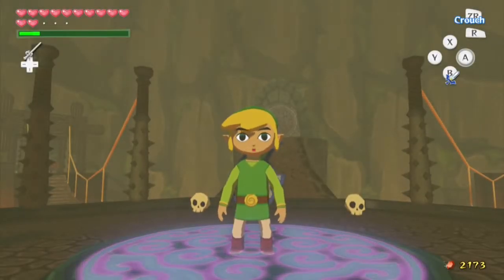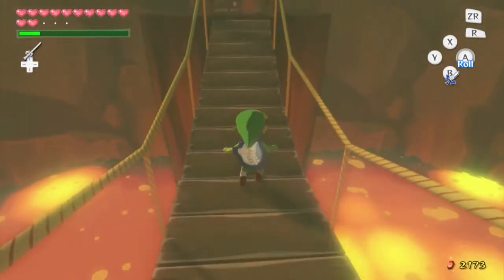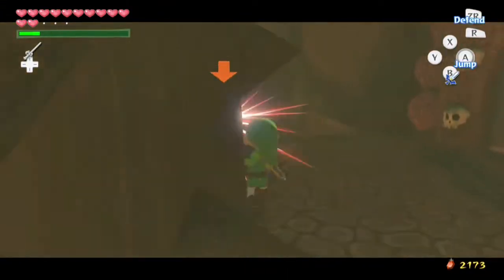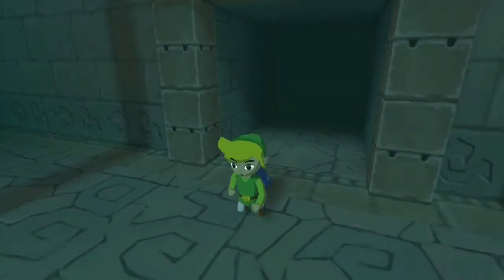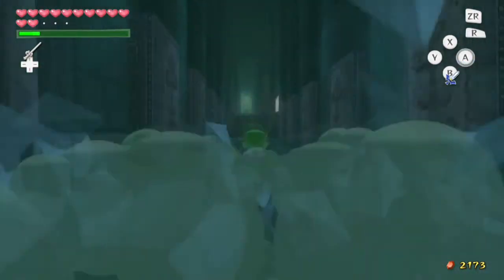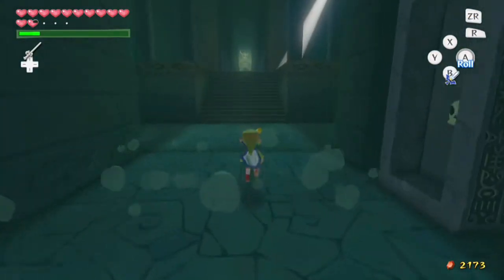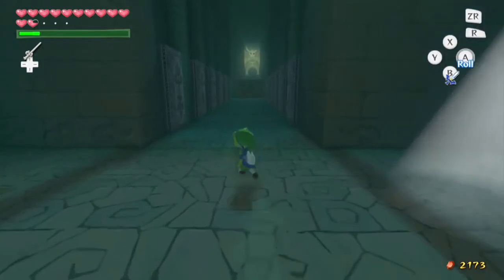Hey guys, this is Harrowcraft and welcome back to another episode of Wind Waker HD. This is the second commentary episode in a row — if you missed last episode, go check it out, it was up yesterday. We're obviously continuing with Ganon's Tower, so in we go into the Earth Temple section, which is of course boss Jalhalla. There are quite a few enemies back there.